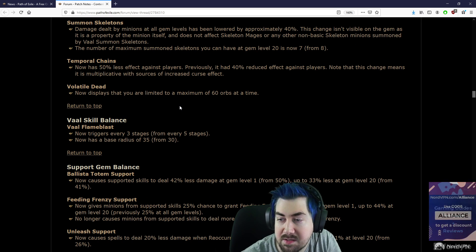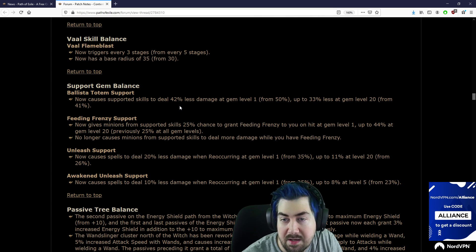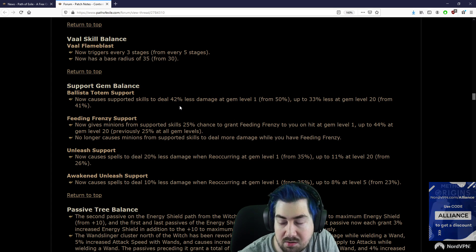Volatile Dead now displays that you are limited to a maximum of 60 orbs at a time. While Flame Blast now triggers every 3 stages from every 5 — wow, that's huge. Now has a base radius of 35 from 30.